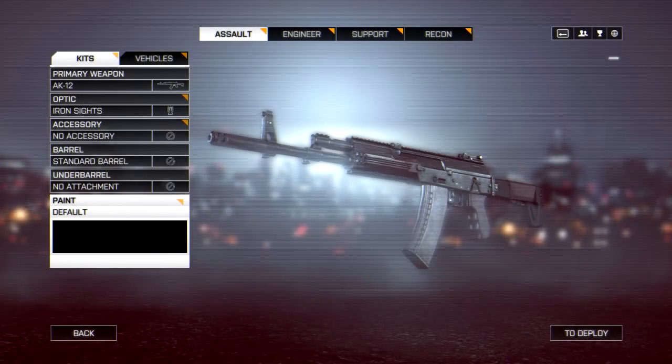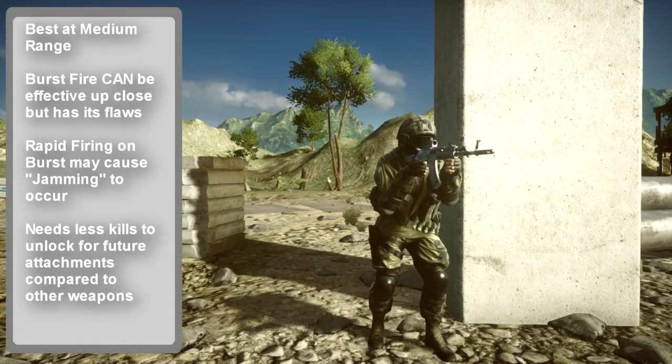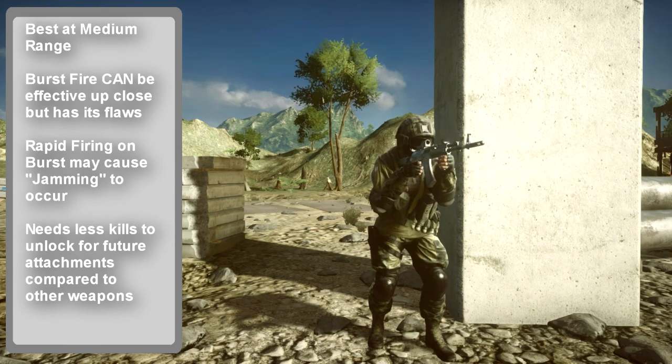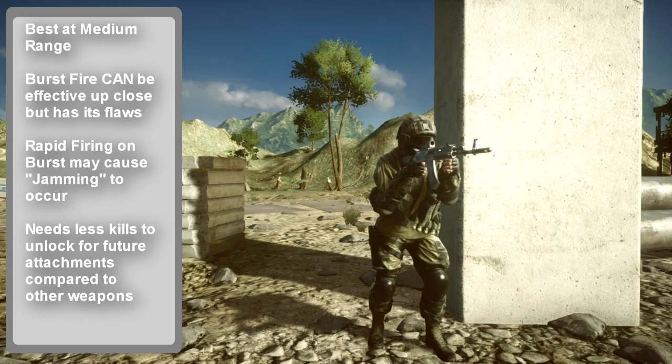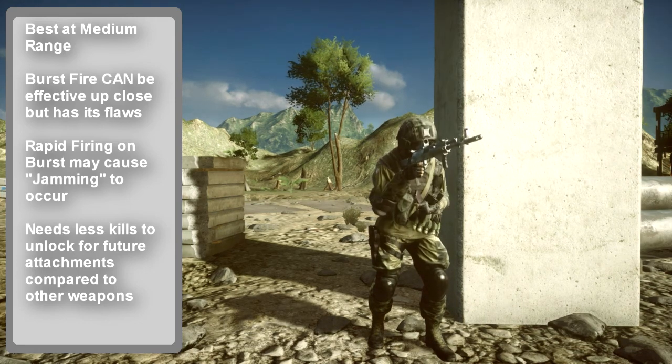The AK-12 is best at medium range, but the player can maximize a weapon at a mediocre 650 RPM. Switching to burst mode on the fly further augments its abilities up close, though the burst mechanic is not without its flaws, as inherent weapon jamming may occur when fired rapidly. An often-unseen advantage of the AK-12 compared to later weapons is the fewer kills required to unlock future attachments.